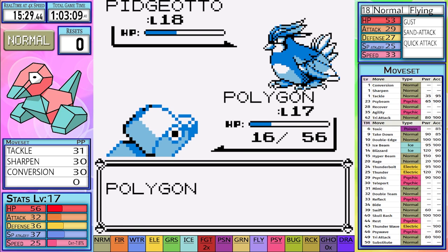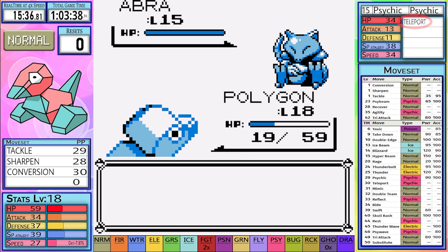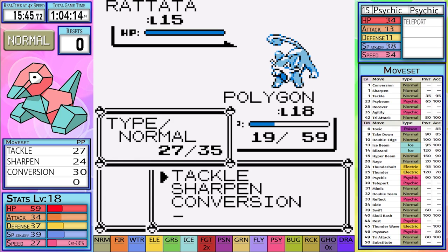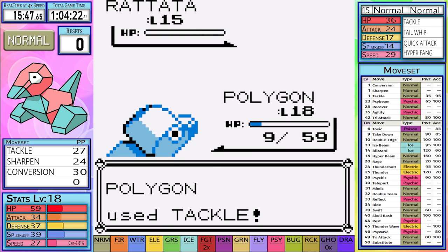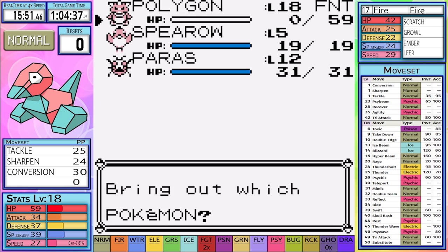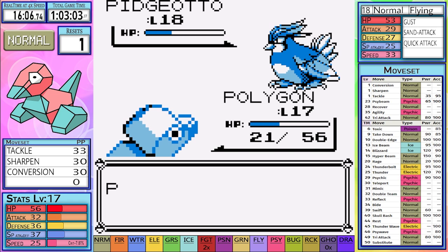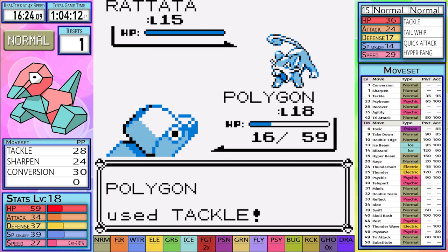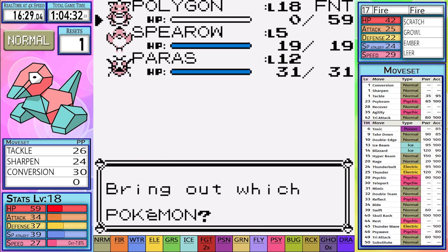Somehow we manage to make our way through Pidgeotto with two Sand Attacks and 16 HP — I'm not too optimistic. Abra doesn't know any moves other than Teleport, so I set up six Sharpens to try and sweep through Rattata and Charmander. Unfortunately, Rattata manages to land a critical hit Quick Attack for 10 damage, but we do manage to land our tackle despite two Sand Attacks. Charmander gives us a Growl and Sand Attack catches up to us — Charmander takes us out for our first reset. On attempt two, we manage to get through Pidgeotto without a Sand Attack but at much lower HP. We set up on Abra, finish with a tackle, but Rattata proves to be a crit machine and takes us down to 5 HP. Charmander outspeeds and hits us with a Scratch to end the run.